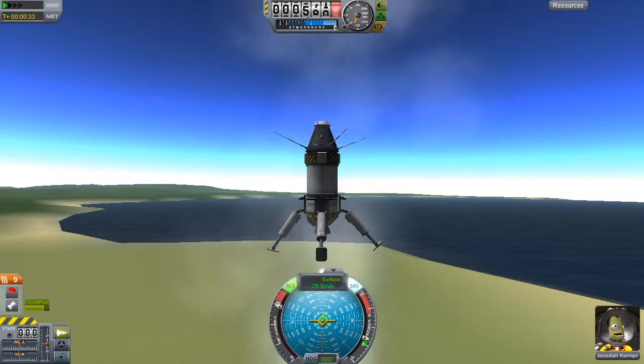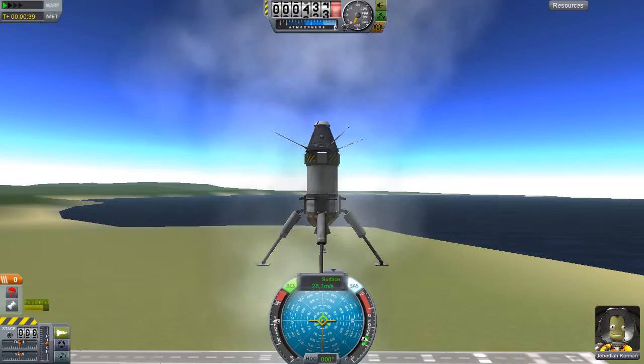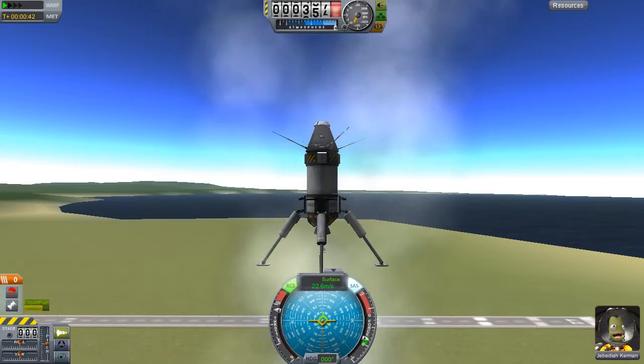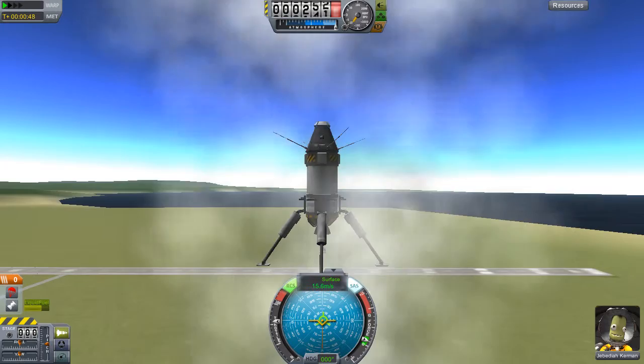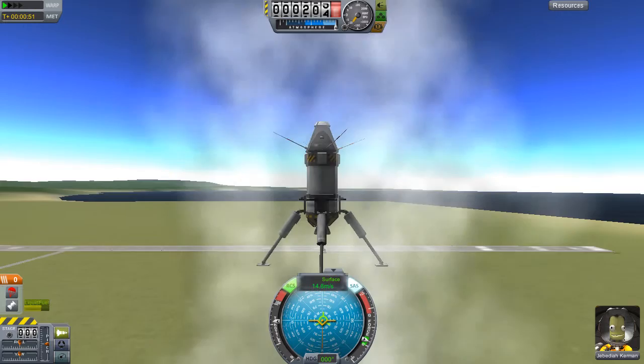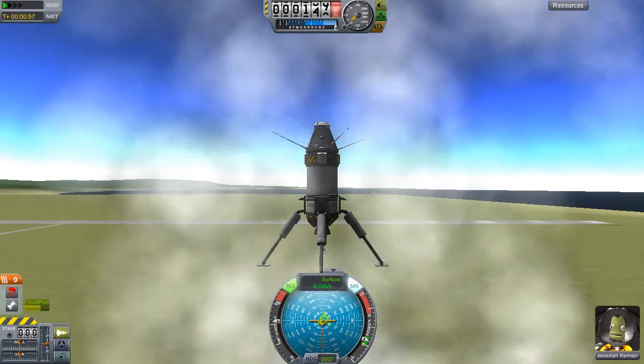Aerobraking is where we use the downward force to our advantage to slow us down and bring us to a safe landing. This is used on most planets with atmospheres. Note: the moon or Bop — Bop is one of Jool's moons; Jool is the equivalent to Jupiter — don't have atmospheres. Eve is where I'm planning to go soon.